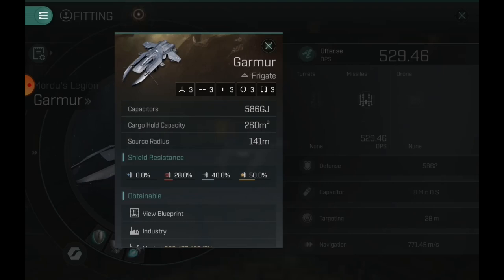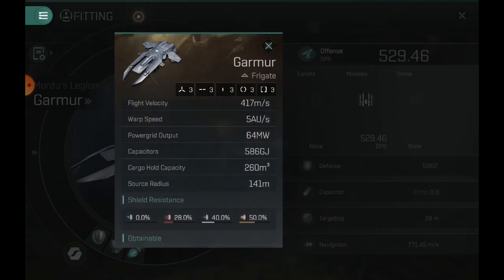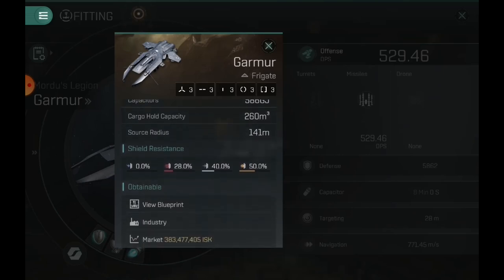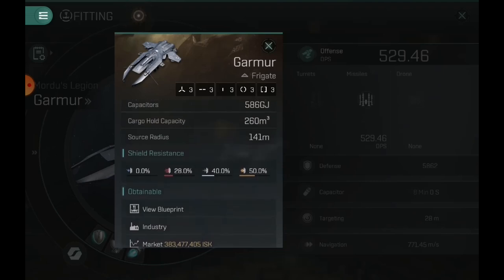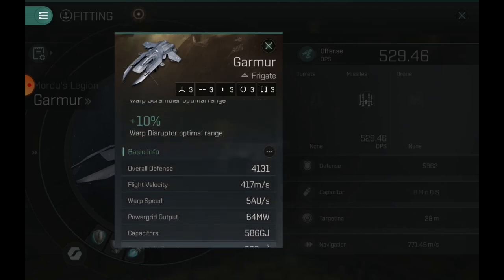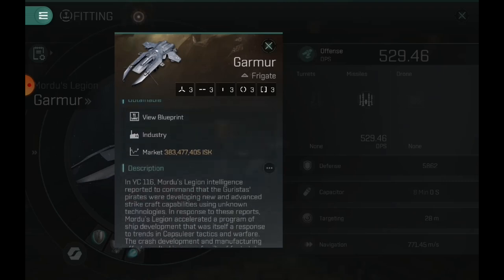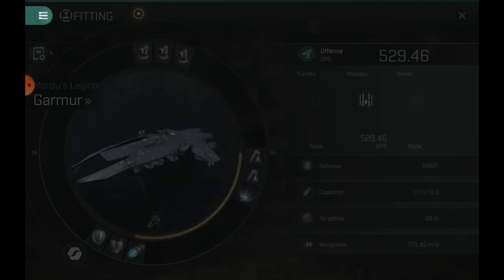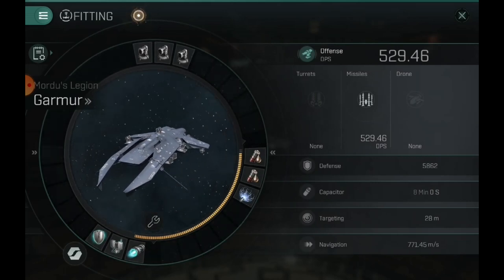Paired with a micro warp drive you are going to be an easier target to hit, so definitely take that into account. The faster the better. Resistance-wise it's supposed to be a shield tank, so you can plug the EM, but hopefully you're going to be kiting. I wouldn't recommend any defensive rigs unless you don't want to lose it. This thing is meant for sheer power.